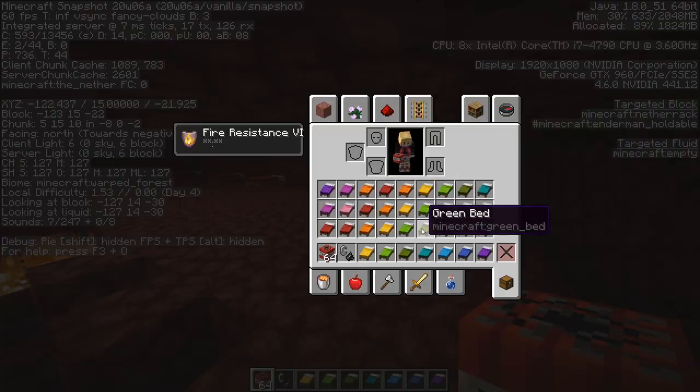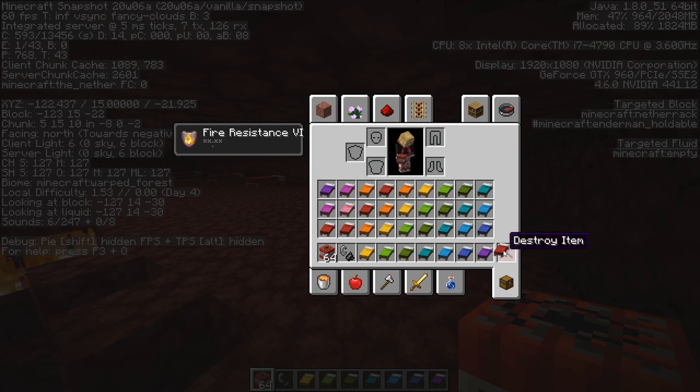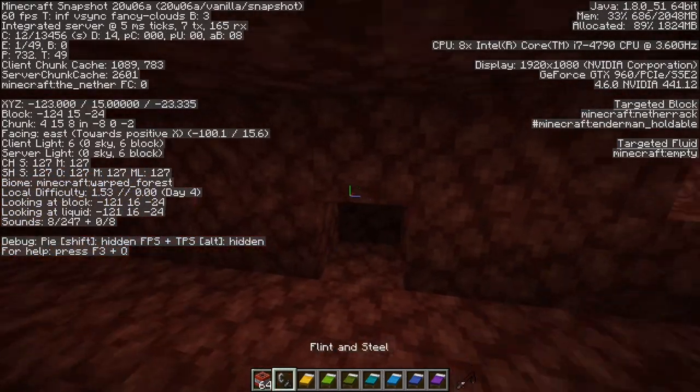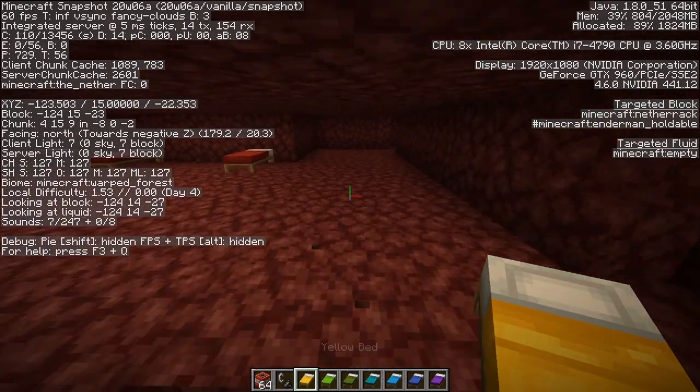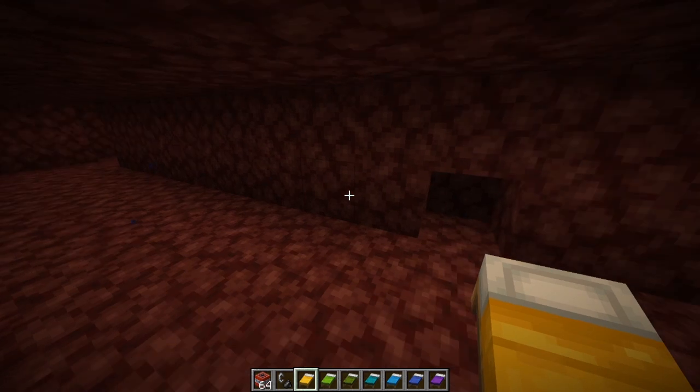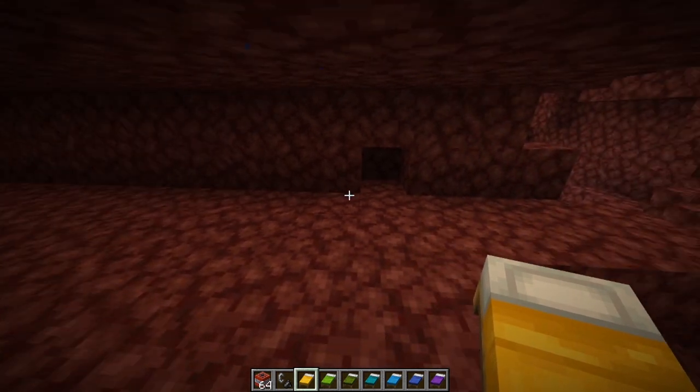Number one, beds don't stack in your inventory. I can't put them together here. And this might not sound like a huge thing, but consider that you only have this many inventory spaces. Without shulker boxes, that's the only number of beds that you can carry. You can have a chest nearby with beds stocking it, but then you have to run back and forth to the chest, pick up beds, place them down. It seems like too much of a hassle for it to be worth it.